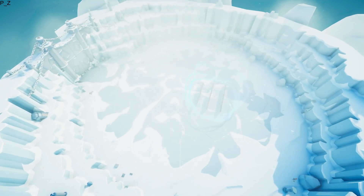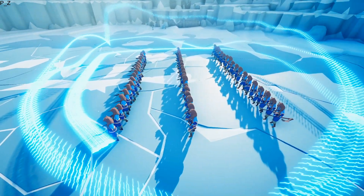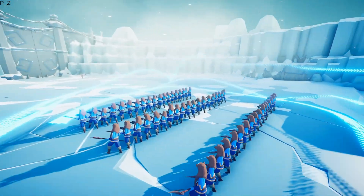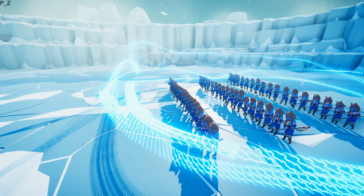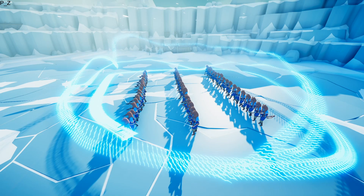We're here on the Ice Kingdom map, and here we will display the epic power of what Zeus should be able to do in a game - not some dinky little thing that he does now. Kind of what I did here, I tried to get the bolts at different offset lengths and stuff, to try to get a cool display, and so we'll see if this works.